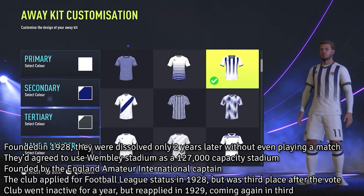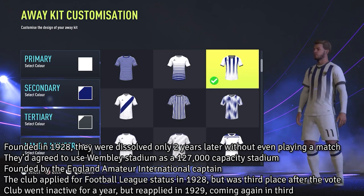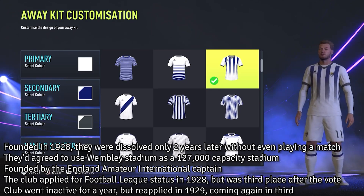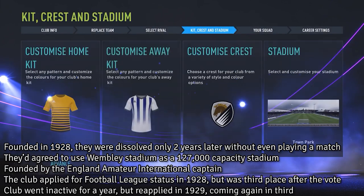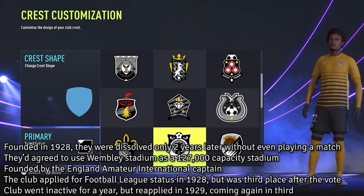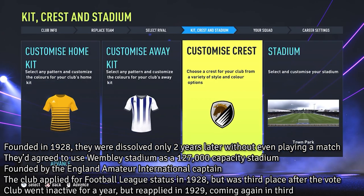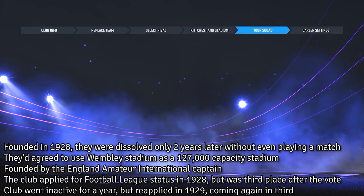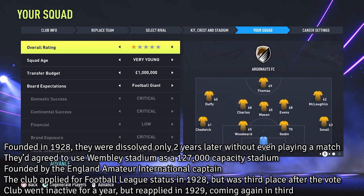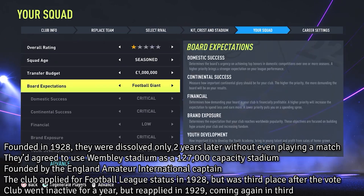First in 1928 and then second time in 1929, both times only being one vote off. So if you create this team, make sure you give yourself a nice amount of money but maybe a poor squad to represent that they were only amateur players at the time. Give yourself a massive stadium, and your goal is absolutely to try and be a Premier League giant. I would recommend you create this team in the Premier League, and hopefully it's a super fun save.